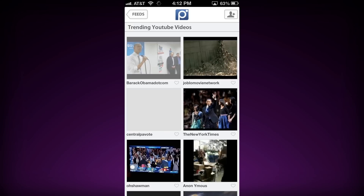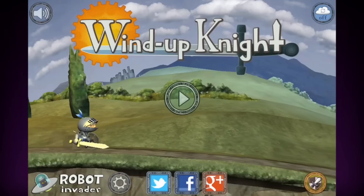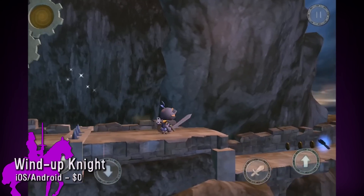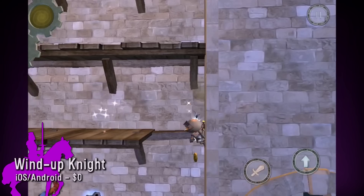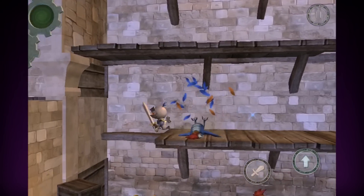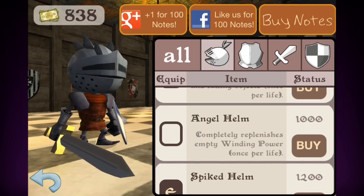Pixable also curates a custom feed with trending photos and popular interests from all over the internet. And if you're going to app all night, you better wind up Knight. You play as a tiny knight who needs turn keys to keep moving. Jump, roll and slide down walls and slash enemies in your quest to save the princess. You can even upgrade your gear to be as functional and fashionable as medievably possible.